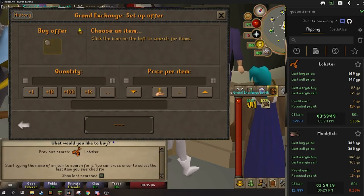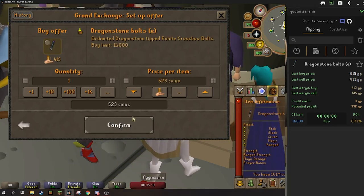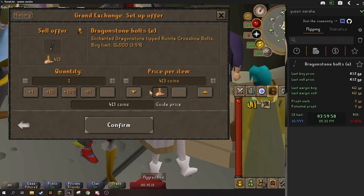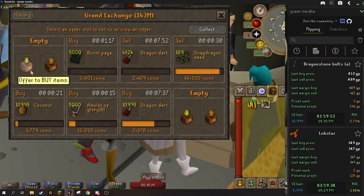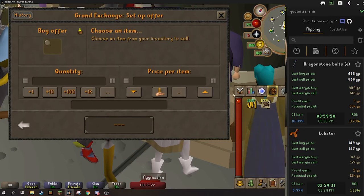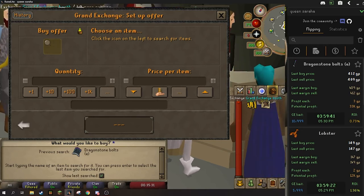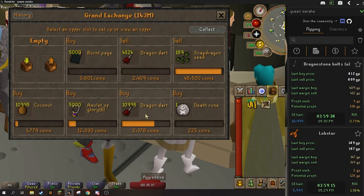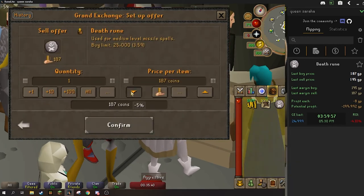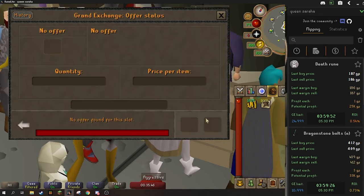Next one we're going to check out is dragonstone bolts. With ammo I think they're hit or miss, but I usually have decent luck with dragonstone bolts. Right now it's a 3 GP margin so it's not going to be worth it — always keep an eye out on them though. Thinking about doing death runes — usually I don't have that much luck with them but they definitely are a high volume item. We'll check them out just out of curiosity — yeah, 1 GP margin on them. Not going to be worth it for us.